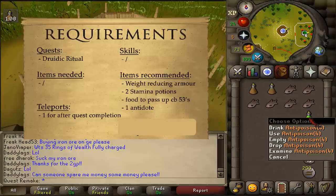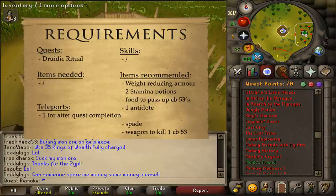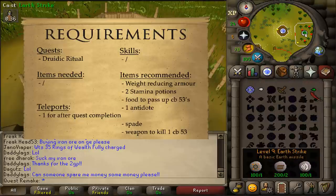If you want to multitask during this quest, bring a spade so you can get your Clue Hunter leggings, as well as a weapon to kill a level 53 to complete one of the Karamja Easy Diary tasks. A safe spot for archers and mages is available.